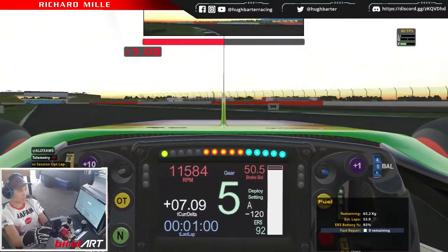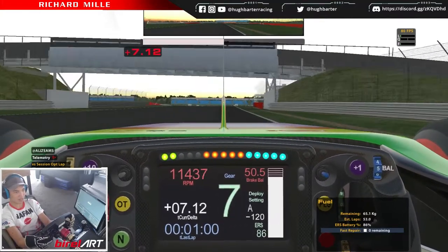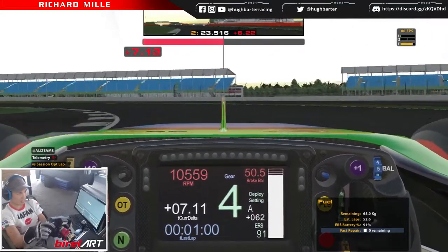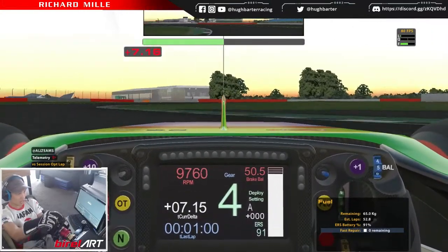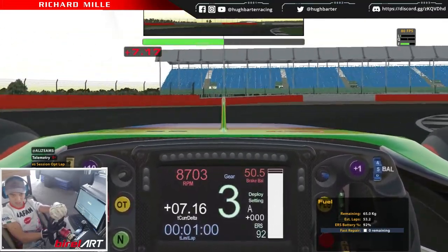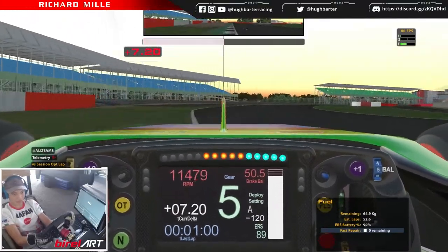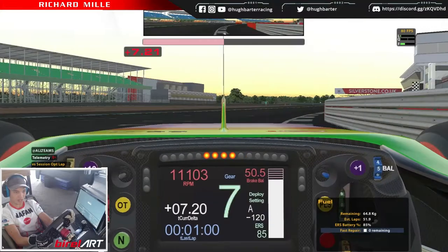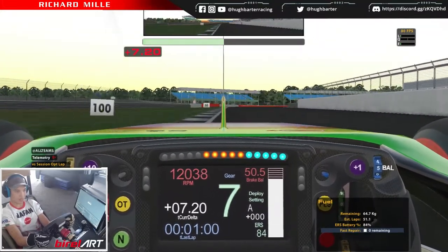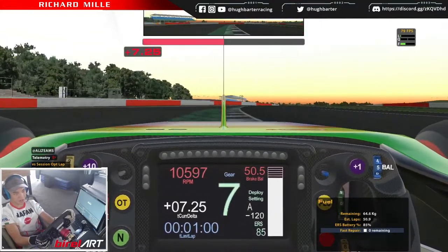Slowly ease the throttle on, use a little bit of the inside curb — not too much — same with this part, because it can bottom out the car and give you floor damage. Brake at the 50, go down four gears, try to apex it. Down one more gear into Luffield — double apex. It's such a long corner, so you just want to use a minimal amount of steering. Turn in at about the 50 mark.